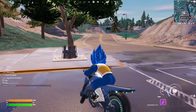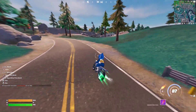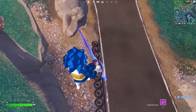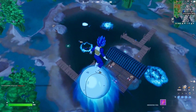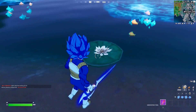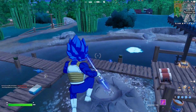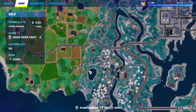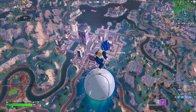Grab a bike and ride to the racetrack. The tires are right there — jump on top of them. Then for the lily pads, head to Steamy Springs lake. This is what a lily pad looks like — just bounce off of it. Ping the location: go to Steamy Springs to this lake and you'll find a lily pad. Jump on it and that completes the quest.